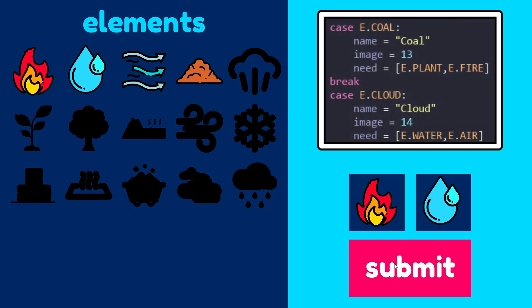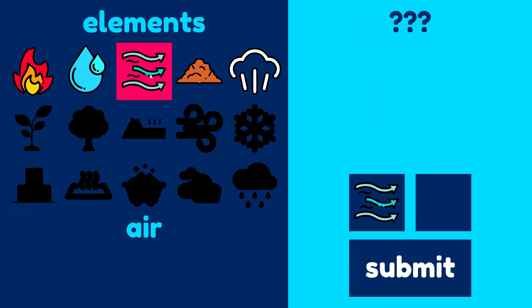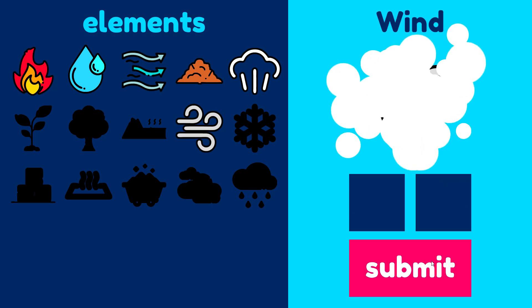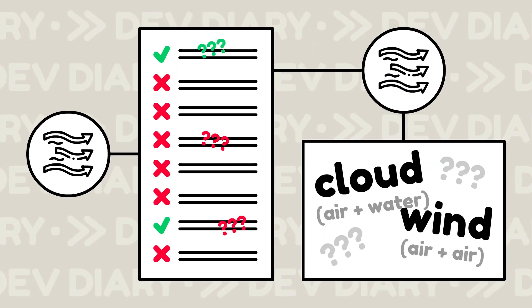Run through the list and eliminate anything that doesn't require the queued items. Sounds simple, right? Well, remember how the player can queue items in any order and they're automatically applied? When certain things are queued — for example, air and air — this broke the original check system. And since items could also be queued in any order, we had to check for all possible variants of the match, and this would sometimes strip the check count or ignore things that it shouldn't be.